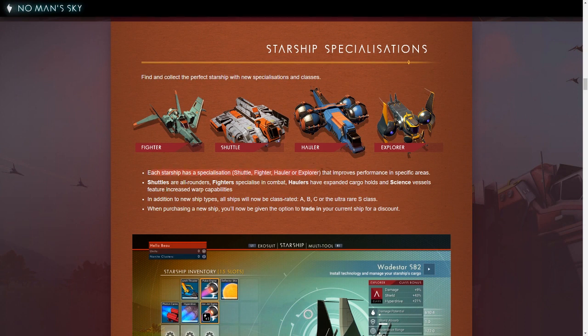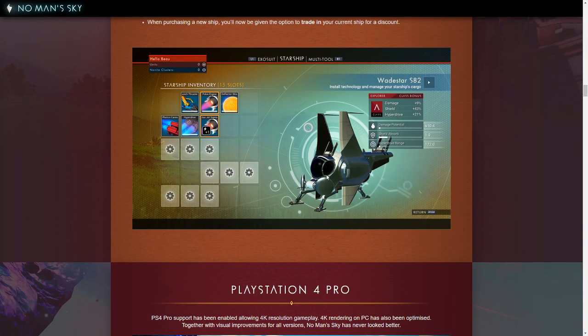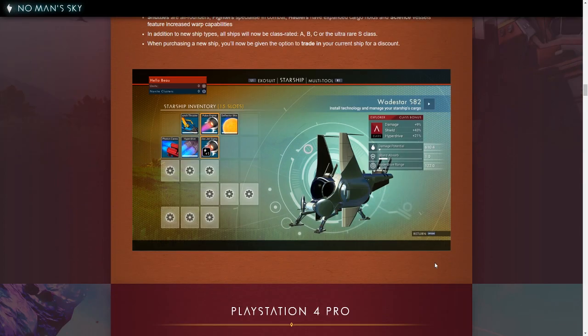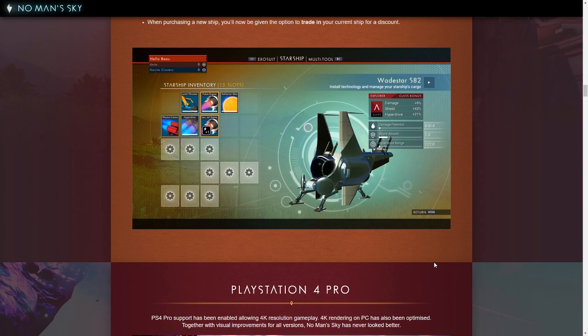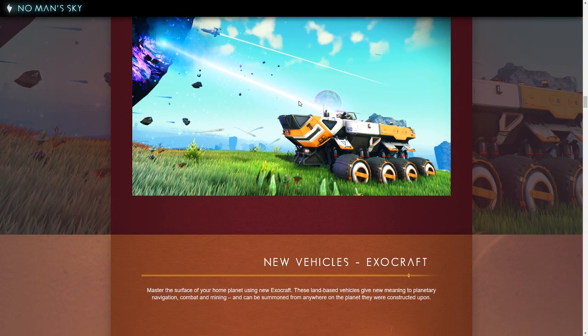Each starship has a specialization that improves performance in specific areas. Shuttles are all-rounders, fighters specialize in combat, haulers have expanded cargo holds, and science vessels feature increased warp capabilities — so that's probably explorer that's science. All ships will now be class rated A, B, C, or ultra-rare S class. When purchasing a new ship, you'll be given the option to trade in your current ship for a discount. So A class is like damage, shield, hyperdrive. Nice. Also PS4 Pro can go up to 4K, but I'm not playing PlayStation anymore, so eh.